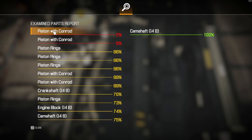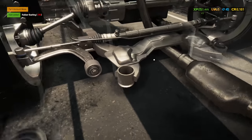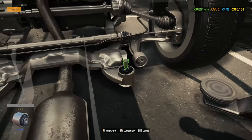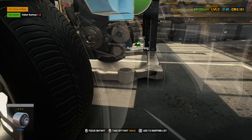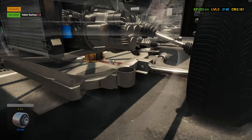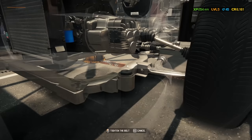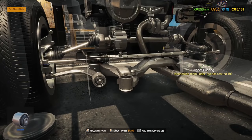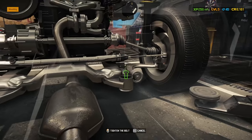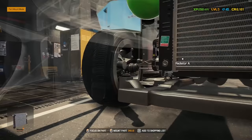I just ran the compression test and it looks like we have two bad pistons. And there's a bad bushing right there - I think I found the other set of parts I hadn't figured out yet. It's the bushings. There's still a ton of stuff undiscovered. Now I know there are two pistons with connecting rods that are bad. Getting the tools helps out a lot, especially around level five.